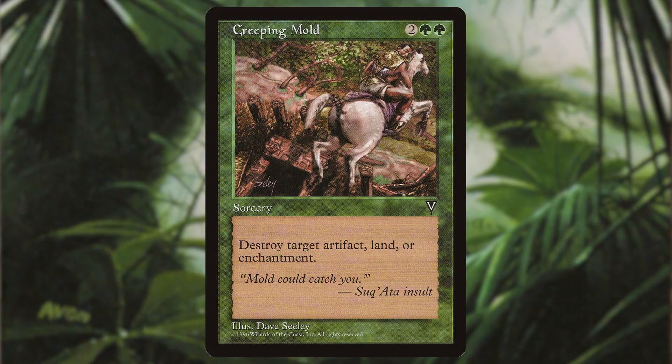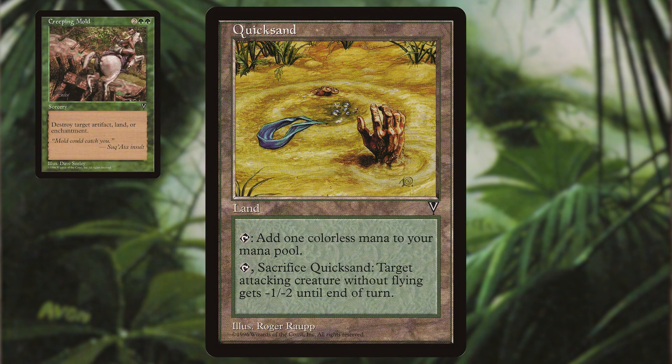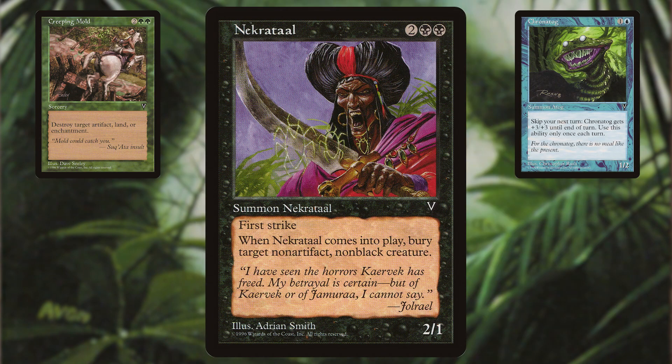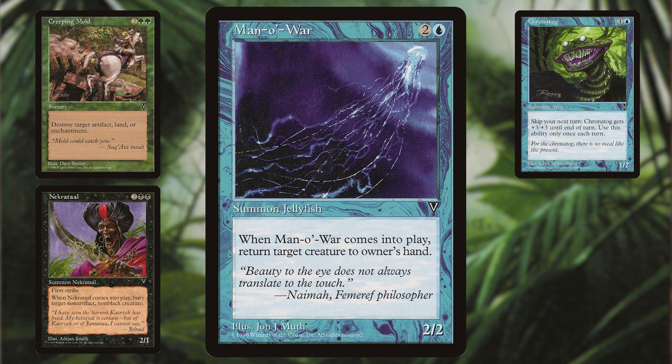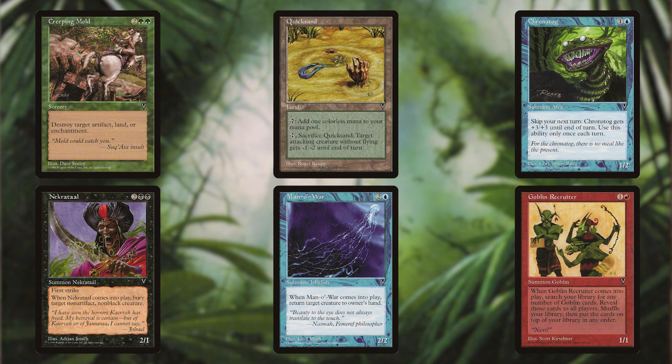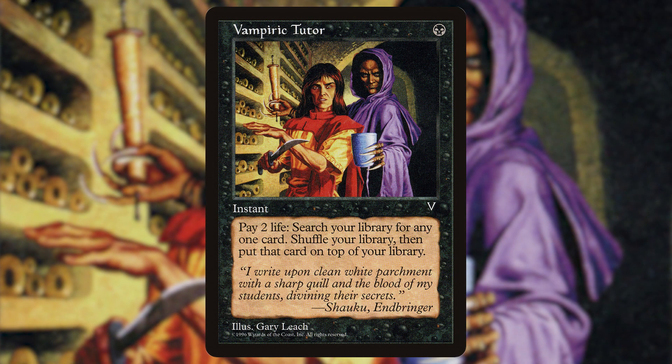Some of my favorite cards from the set include Creeping Mold, a now iconic green utility card that has been reprinted numerous times; Quicksand, a colorless utility land that can help with combat math and non-flying evasive creatures; Chronotog, which made a fantastic pairing with Stasis; Necratog, the original Chupacabra; Man-o'-War, the original creature Boomerang on a stick; and Goblin Recruiter, an enter-the-battlefield creature that lets you search out any number of goblins and put them straight to the top of your deck. However, the most iconic card from Visions was most certainly Vampiric Tutor — for just one single black mana at instant speed, you could pay two life and put any card from your deck straight to the top of your library.